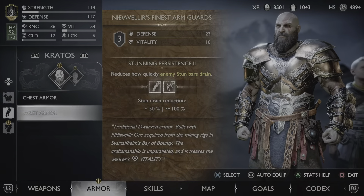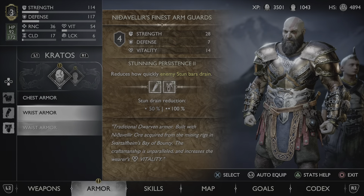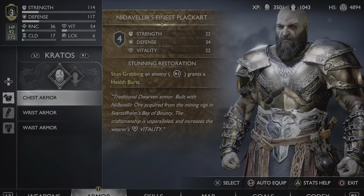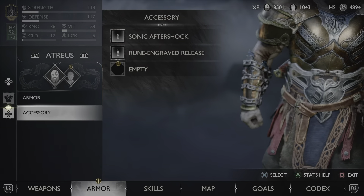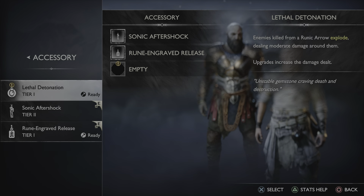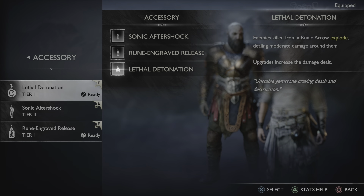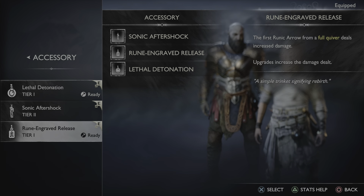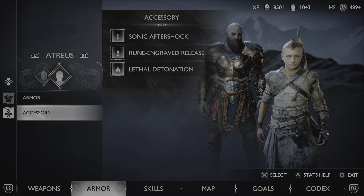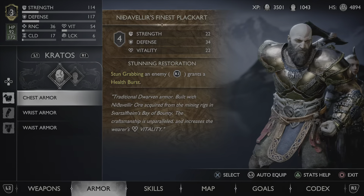For chest armor, I think we're just going to stick with what we have — the Belt of Radiance. For our companion, he's got an empty accessory slot, so Lethal Detonation goes in there. Those two can be upgraded but I don't know if I want to do that right now.